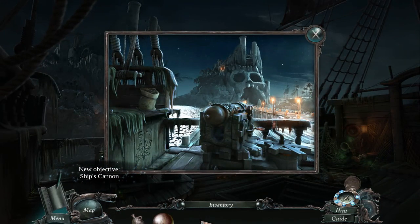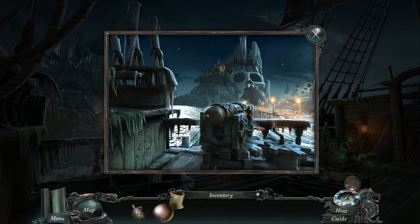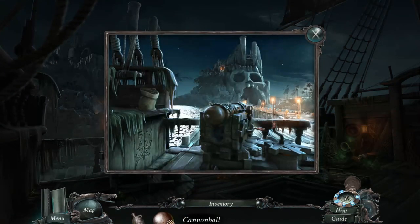Oh, is this the cannon? First turn the crank, then load the powder and the shot, and use that thing to push it in. Give a twisty crank and then shoot. So we do get to fire it — okay.